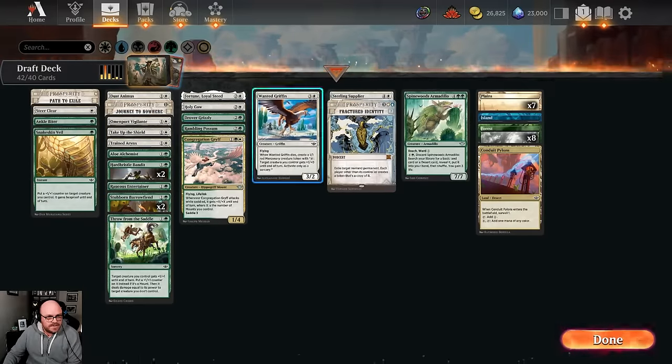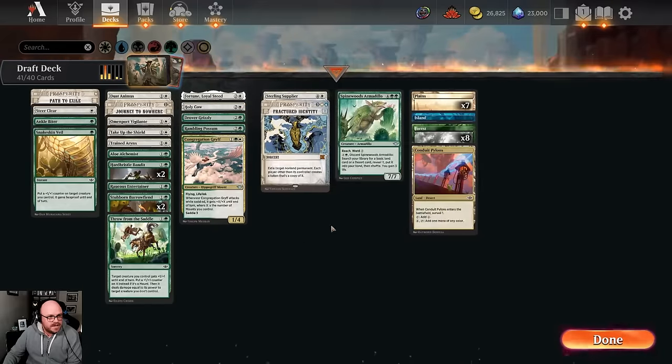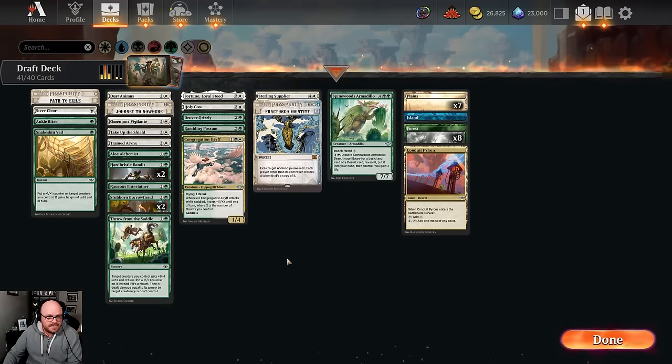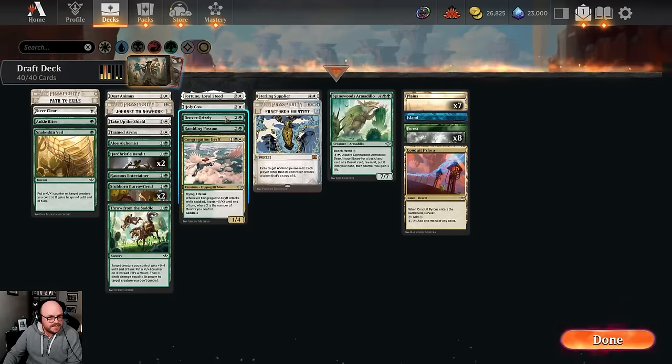Which of these do I like less? I think I like Supplier a little more than Wanted Griffin, and then we'll cut a Vigilante. We have about three ways or so to commit crimes. Our other two-drops which have synergy because they're mounts are probably a little bit better for us. Looks like a pretty solid deck to me.